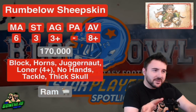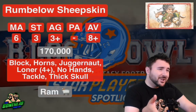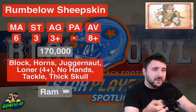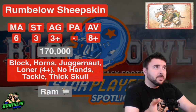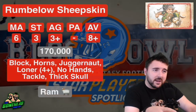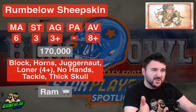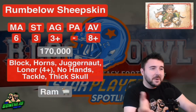To wrap up with Rumbelow: 170k is pretty affordable as far as star players go. Is it better than a wizard? Actually, you get this player for the whole game — a Block, Tackle, Strength 4 on the blitz player — which can be really useful for your stunty teams. It's not a bad pick-up for tier 2 or tier 3 teams either. When you get to that point and wonder what to take, now you've got an option here of another player who, yes, has No Hands, but you get a reasonable safety and a real opportunity to punch holes where you need them. I'm a big fan of Rumbelow Sheepskin.